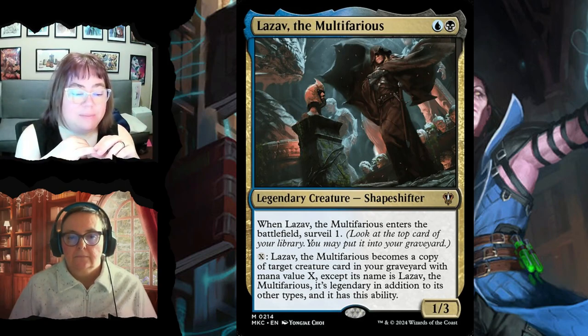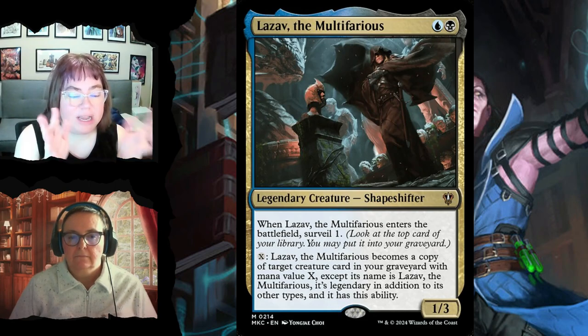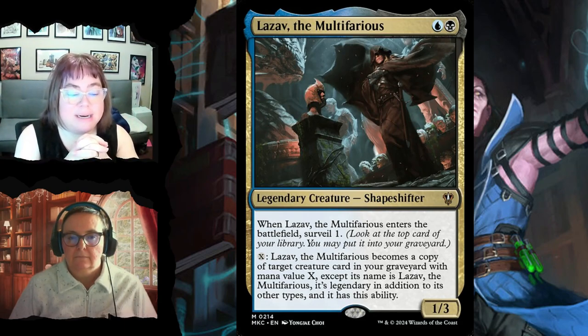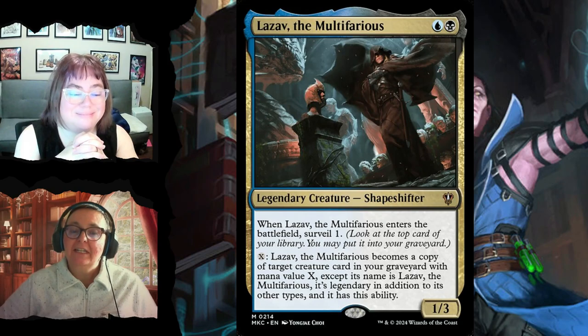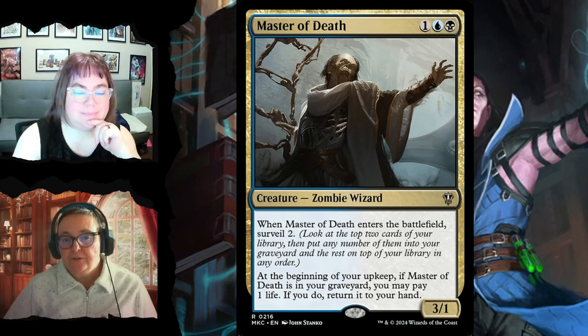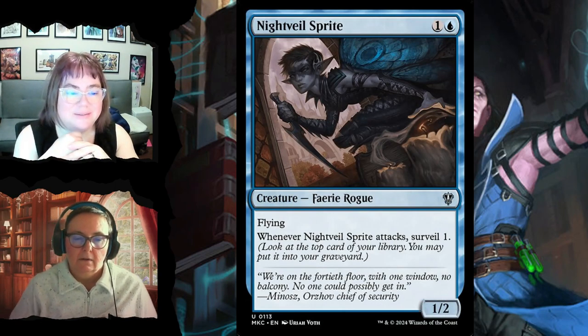Lazav, the Multifarious for two is a 1/3 — when it enters you surveil one. You can pay X to have Lazav become a copy of target creature card in your graveyard with converted mana cost X, retaining its name and legendary status plus this ability. Master of Death is a 3/1 — when it enters you surveil two, and at the beginning of your upkeep if it's in your graveyard you may pay one life to return it to your hand.